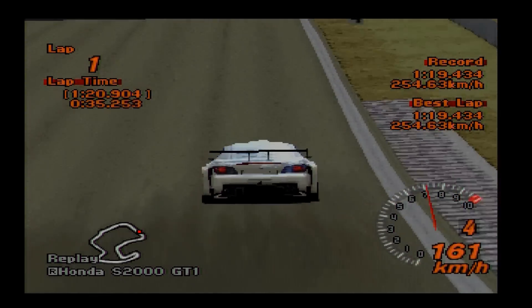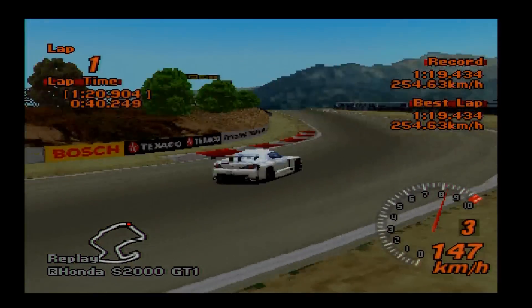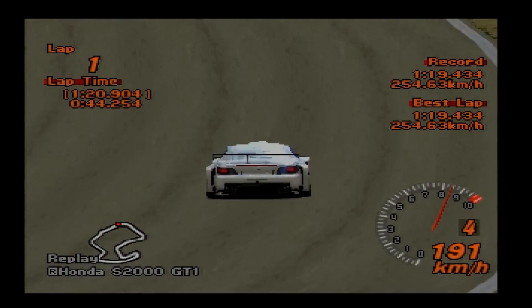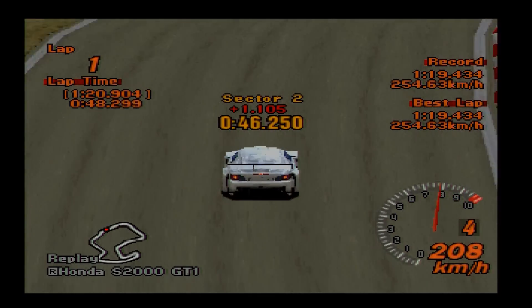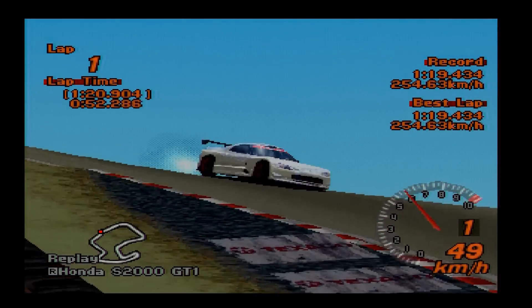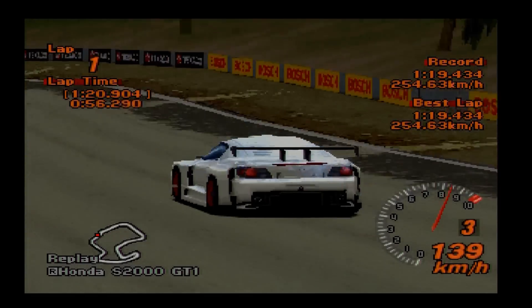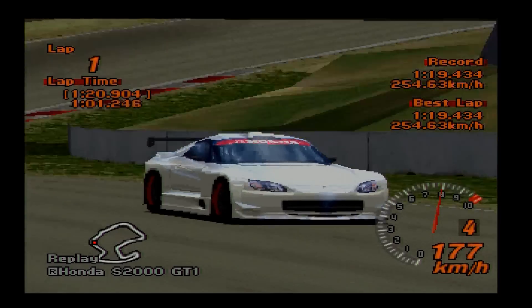And that's strange to me, because the Honda S2000 is such a popular car, and when you factor in the Gran Turismo 5, 4, and 6 equivalents to this vehicle - the Amuse S2000 GT1 - that car is very popular. On Gran Turismo 6, the S2000 GT1 Turbo is a hugely popular car. Yet for whatever reason, you don't hear people talking about this one.